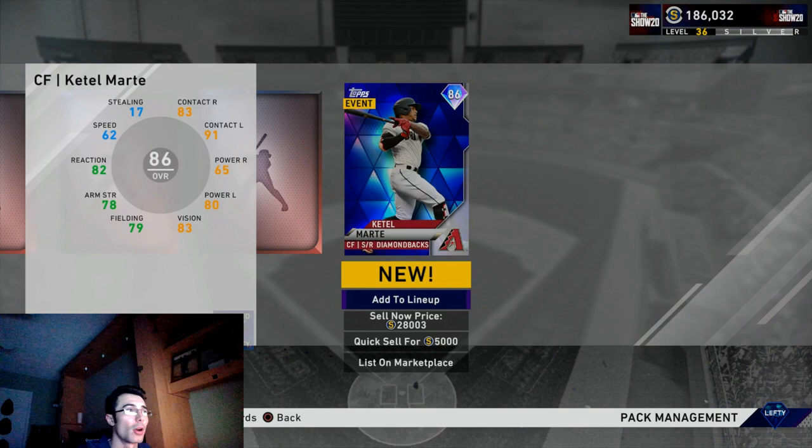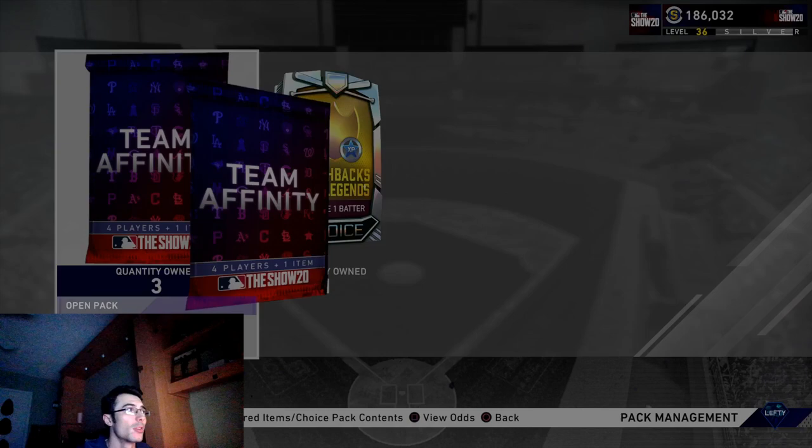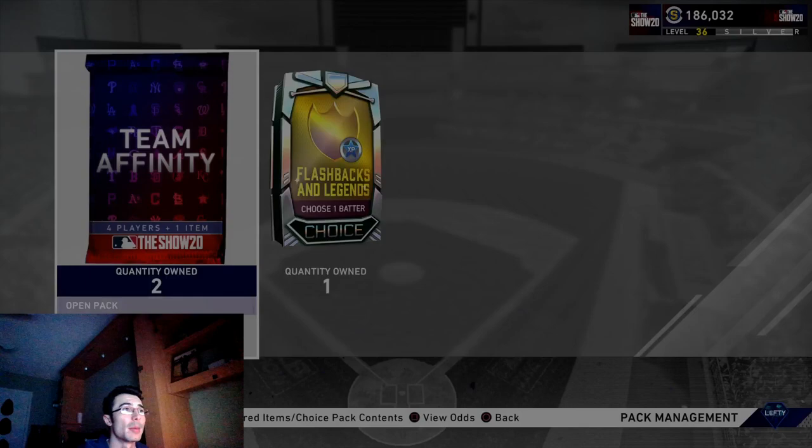The first Catel Marty I was able to win in an event during my 12-and-0 run. The previous one I won I sold for about 30k stubs. This one I'm going to keep on my team or at least on my reserves, simply because he's a great switch hitter. I'm also going to try and complete the Diamondbacks collection for Luis Gonzalez.